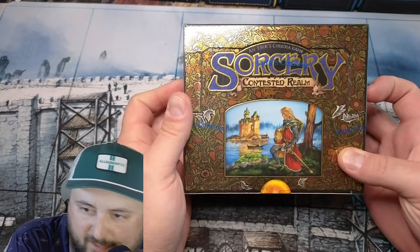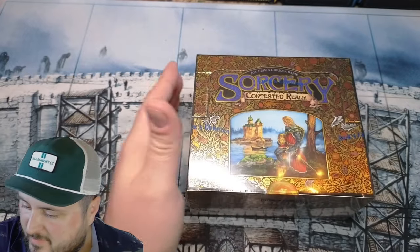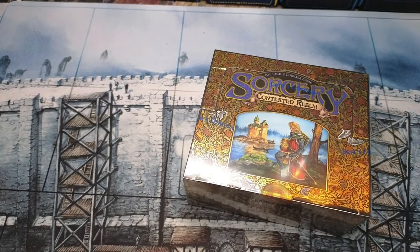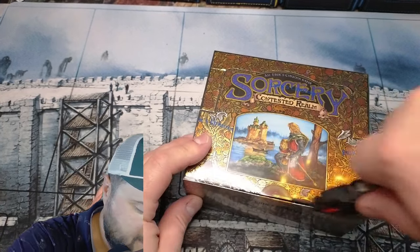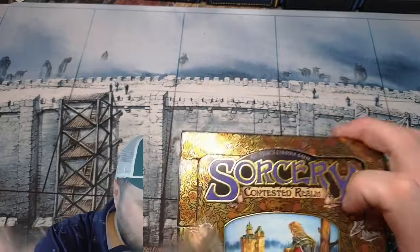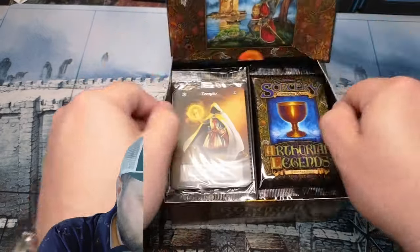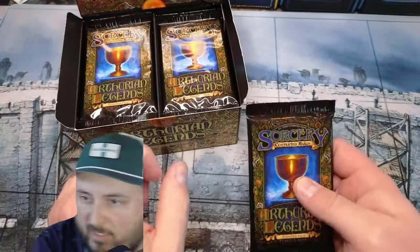What's going on guys, a little quick fix here for you — a little Arthurian Legends opening. I'm excited for this. I can't find my knife... there it is. We didn't pull any unique foils last time because I didn't have that knife, so we're just gonna do that and start ripping. I like the folds in this box. I did confirm that the dust is still 100% dust.